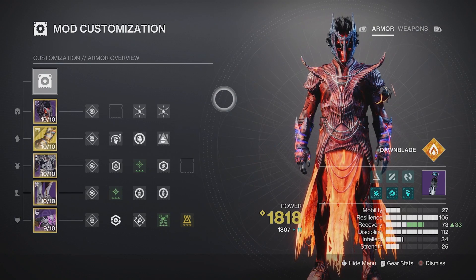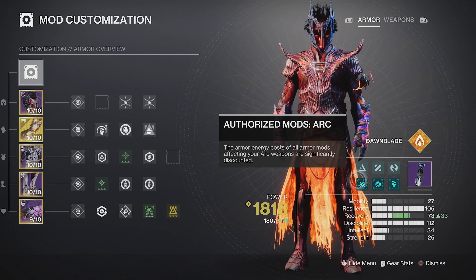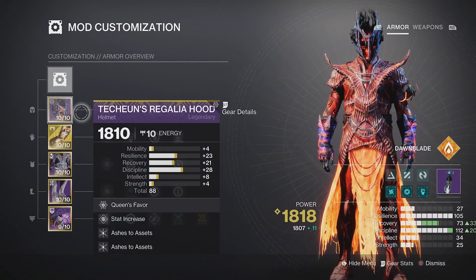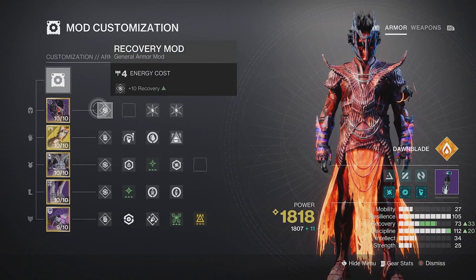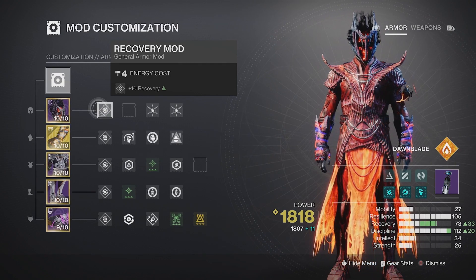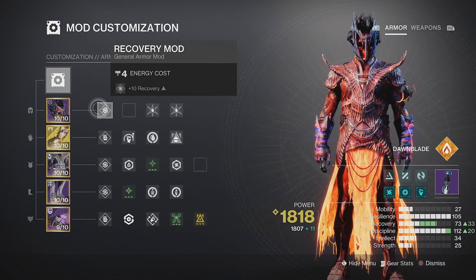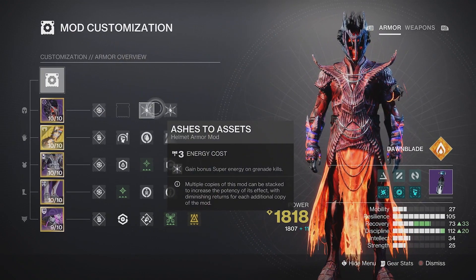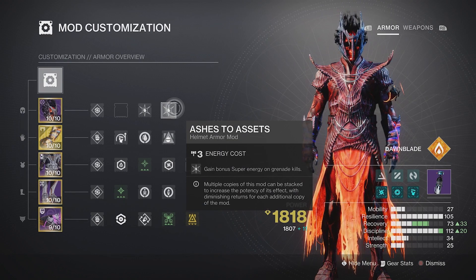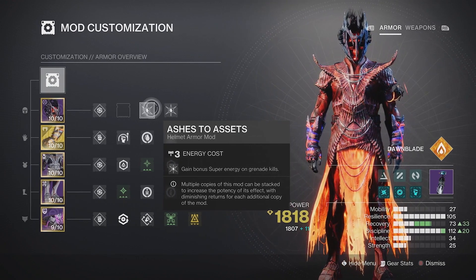There aren't really any artifact mods that benefit solar this season, so that doesn't matter much. I'm focusing on armor mods. For my helmet I have a recovery mod. Make sure you have at least 70, up to 100, in your Discipline stat so grenades come back quickly, and keep some Recovery too. I also have two Ashes to Assets mods on the helmet — we gain bonus super energy on grenade kills, which gives decent chunks of super energy.